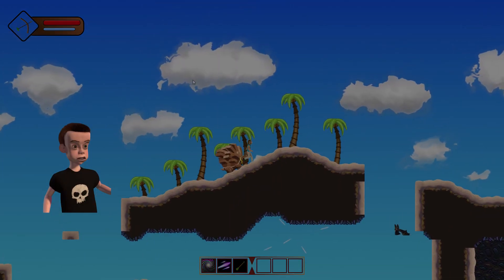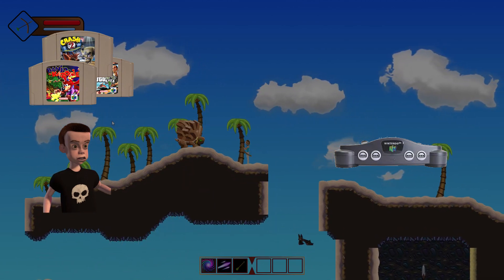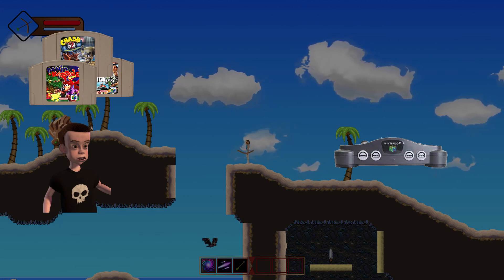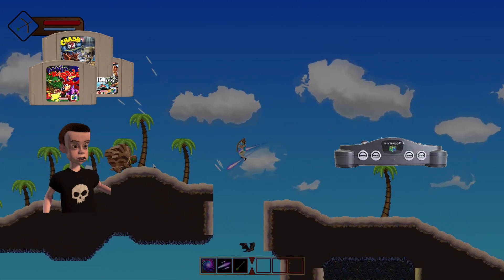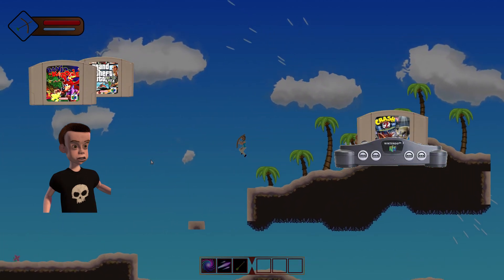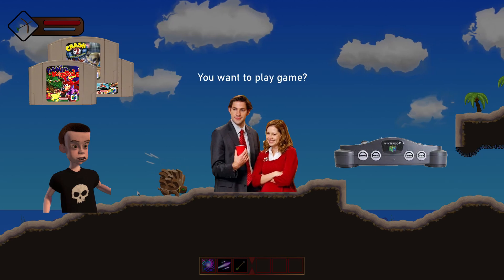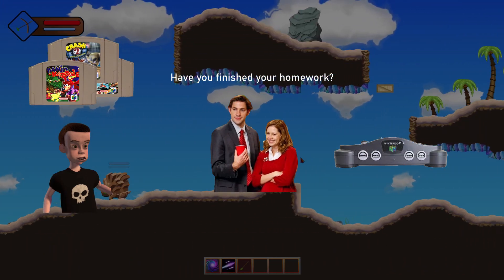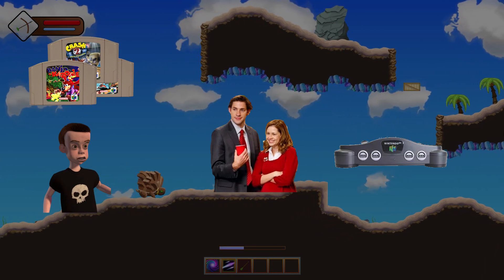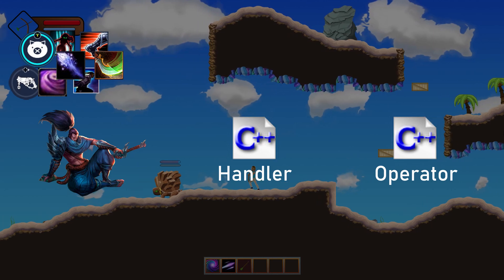Start by imagining an average kid with a game console and some games — and this analogy works better when using an old school console like an N64. So this kid has a bunch of games, each of which contain all the code that game requires to run. However, by themselves these games are useless unless you have a console to play them on. The console doesn't care what game you place inside it — all it does is read and execute it. Now before this kid can use the console, he probably also needs to ask for permission from his parents, who might have a set of requirements that must be met before he's allowed to play. This same dynamic can be used to model an ability system — but now think of the kid, games, console and parents as the player, ability code, operator and handler respectively.